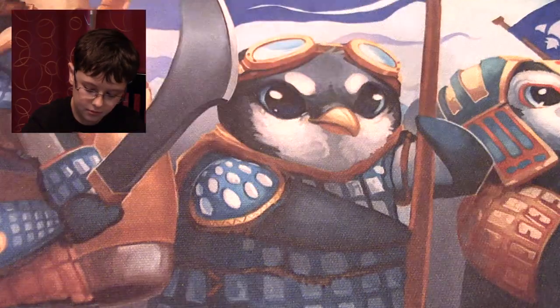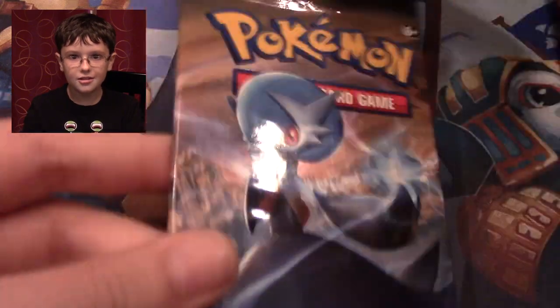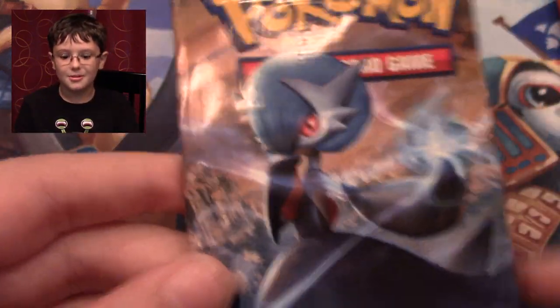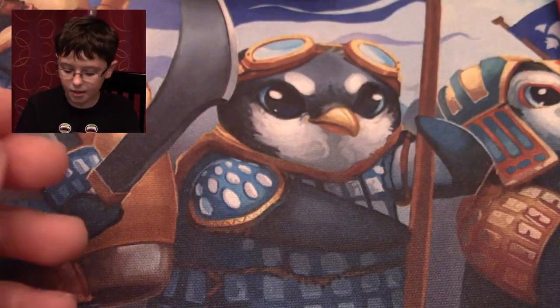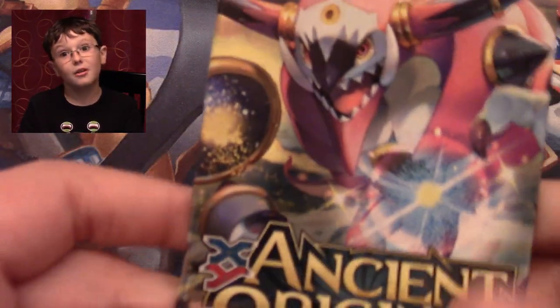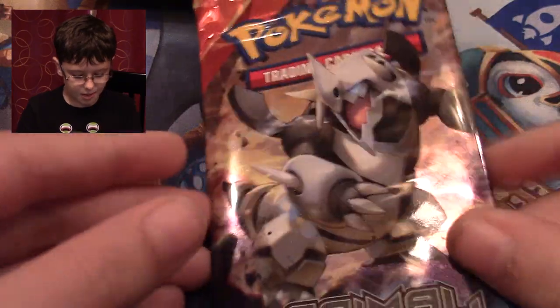I have my code card, but I will not be giving that away. So I have two packs of Steam Siege, one Breakpoint pack — I call it Horsey Break because my dad called it that during a video — one Mega Broski, an Ancient Origins pack with a Hoopa on it, which I hope to pull that Full Art Hoopa, and this Mega Aggron pack.